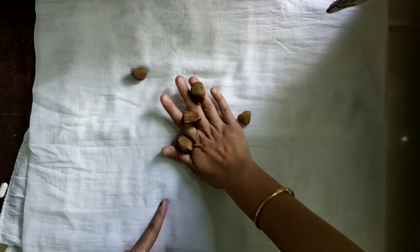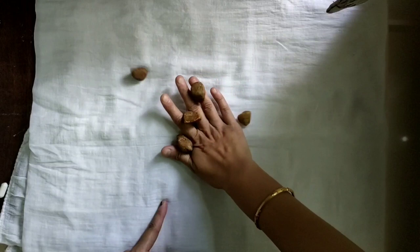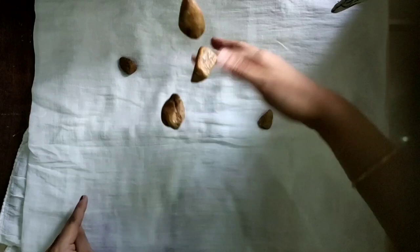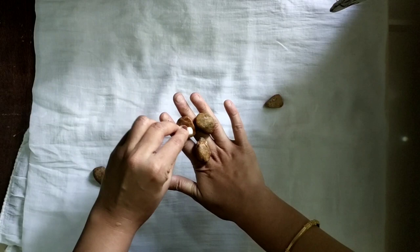Option one: she is pointing to a specific stone to catch. This is the one — I have to catch that one exactly. Then I can go for option two: the same thing, she is pointing this one and I'm going to catch that one.